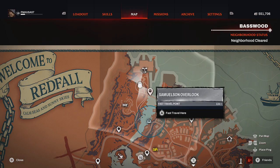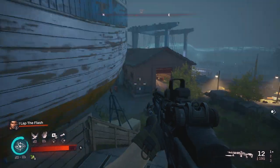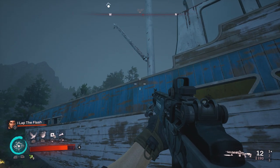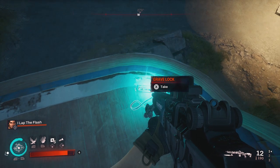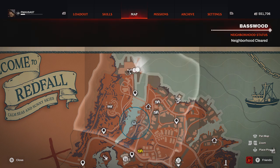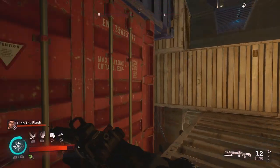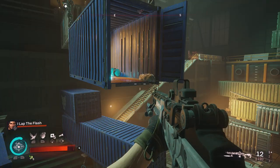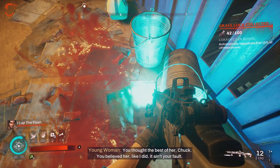For our next grave lock, it's going to be in a very annoying spot very close to the overlook fast travel point. You will notice a large wooden ship in dry dock. Come up here, jump up on this railing, then aim towards the edge of this ship and do a little bit of a sprint jump — hopefully you get it on your first try and the grave lock will be right here on the back of the boat. For our next grave lock, you'll be looking for the shipyard. Make your way inside to where all the shipping containers are, make your way up on top of the shipping containers, do a sprint jump in here to where the pails are, and the grave lock is on the ground.